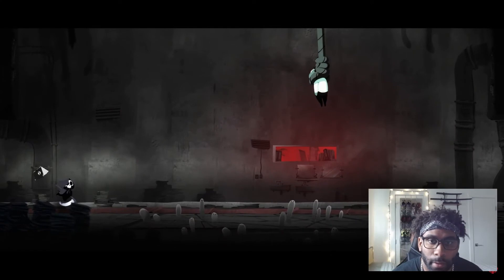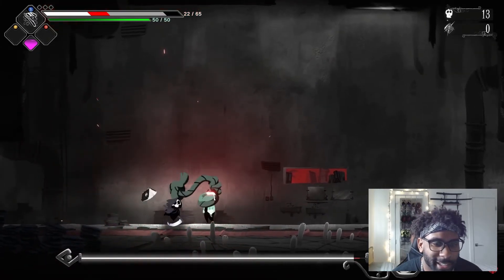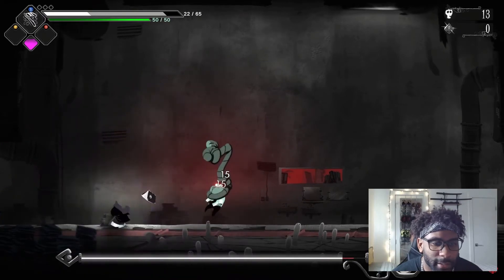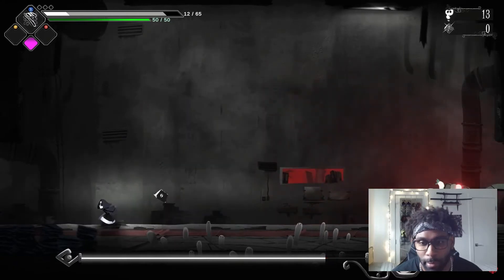Basic combo — whoa, what is this guy? He hung himself. It's like a Japanese businessman type of thing. So is this a mini boss — or maybe a real boss? The Hangman. The work was too much.